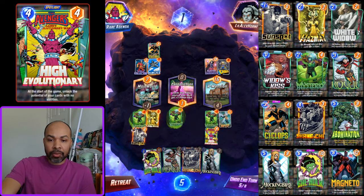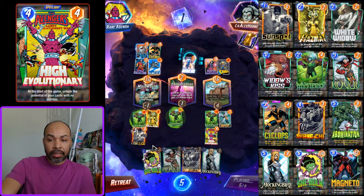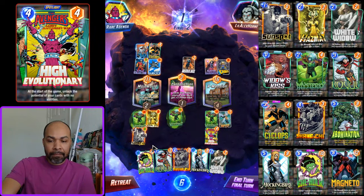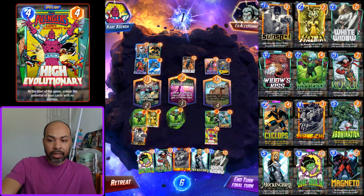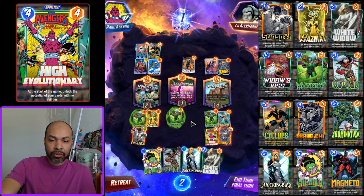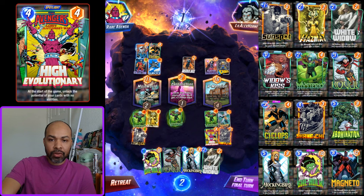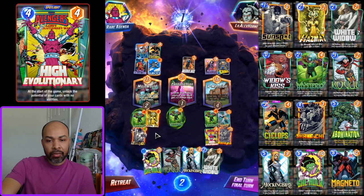Next turn I will actually be able to play Shang-Chi, Mockingbird, and She-Hulk. They did not play Floki. Now I have decisions to make. This Mysterio is actually three, so I'm at plus four, meaning I'm at eight here. A Shang-Chi here will put me at eleven and they're at two. Then it's just a gamble — do they move the Jeff? They have priority so I'm not at risk of a Shang-Chi.